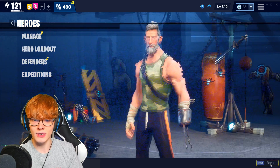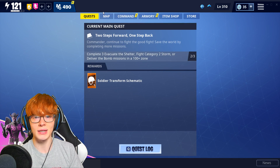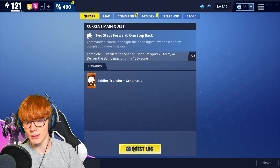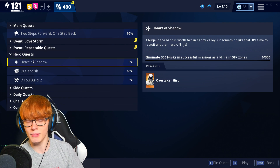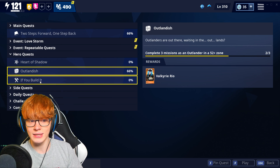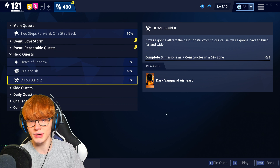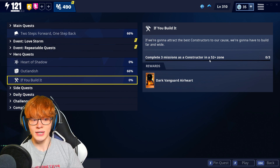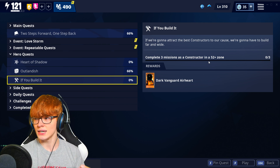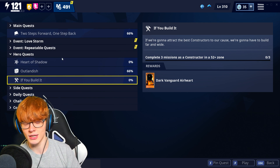If you want to get Archetype Havoc, the only way to get him is through the new quests added with the 8.0 update. If you go to the quest log and then to the hero quest, you'll be met with a ninja quest, outlander quest, constructor quest, and a soldier quest. The soldier quest requires you to complete three missions as a soldier in a 52-plus zone. You have to complete SSD2 in Canny Valley before you unlock these.